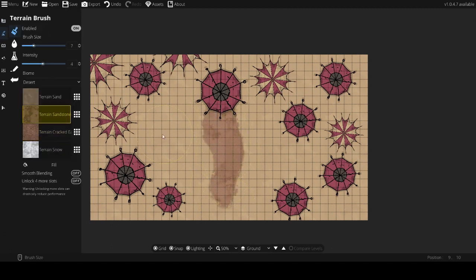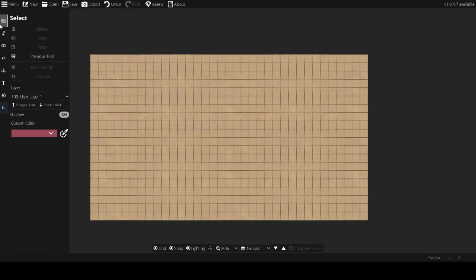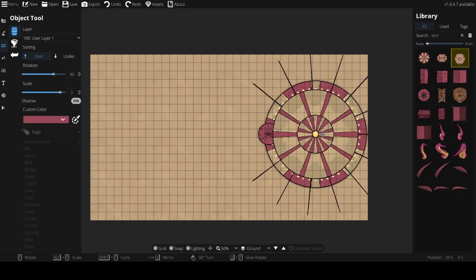Fundamentally, when I'm doing an RP-specific map I want it to be cluttered. Right now I'm trying to put down some tents — trying to do some kind of bizarre with really busy shopkeeps. Eventually I decided that the amount of tents and the way the path was looking just kind of looked like a spider, and I love spiders but that's not what I was going for.